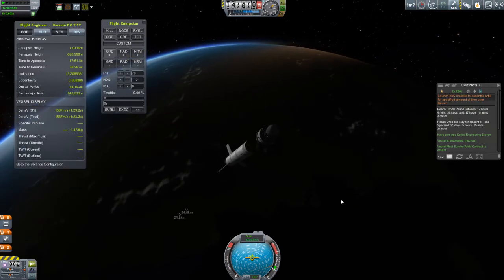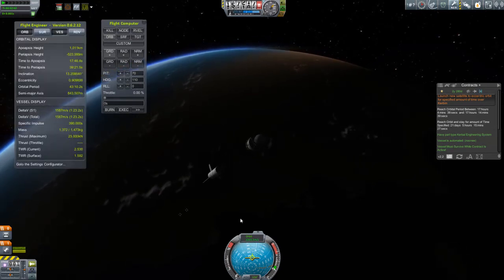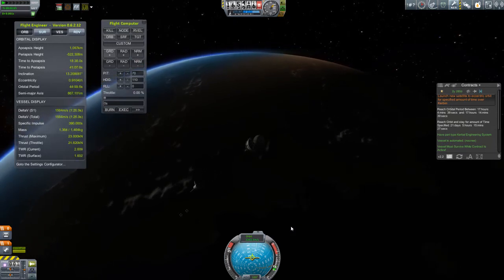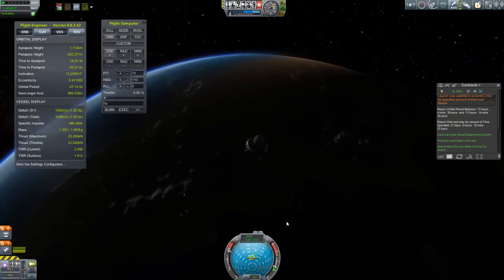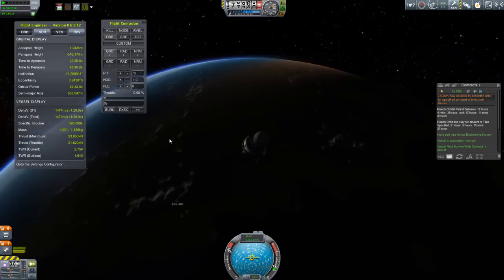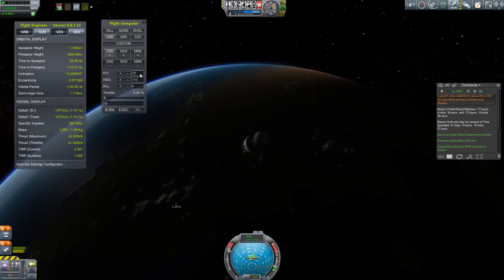By the way, most of the parts you see falling away now are from the KW Rocketry pack. That main stage had fuel tanks from that pack. The engine — the Maverick engine — which I think looks and sounds fantastic, is from that pack. The fairings that were protecting the probe core and the antenna were also from that pack. Great pack if you want some extra rocket parts.